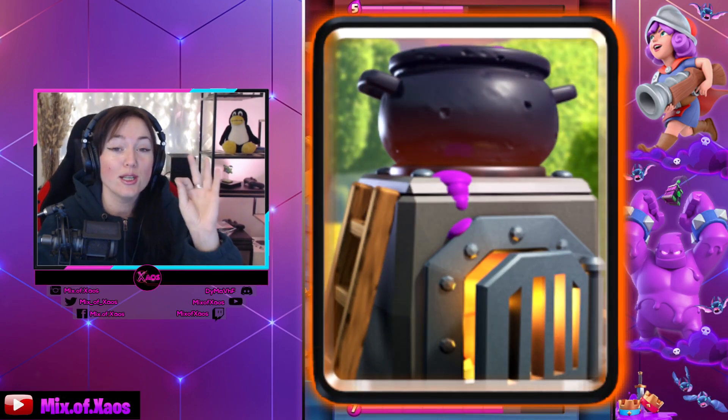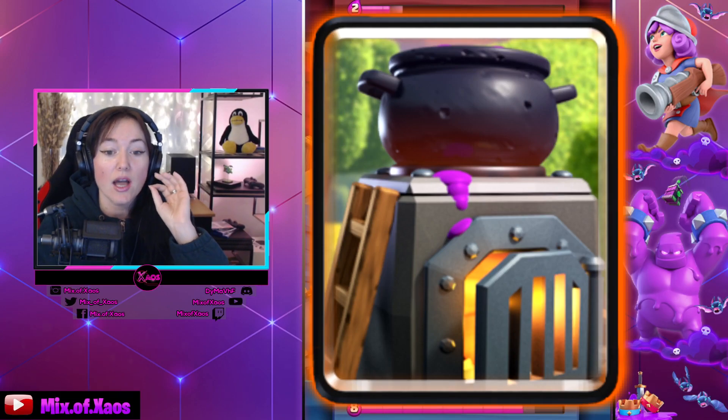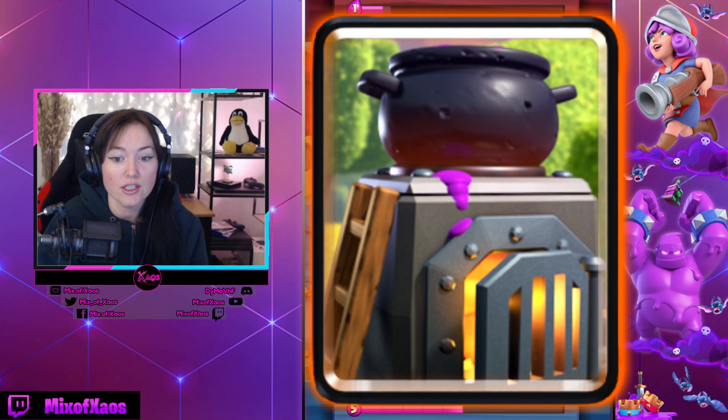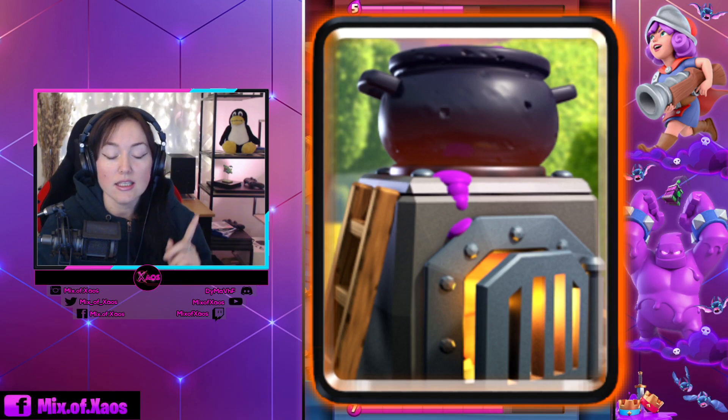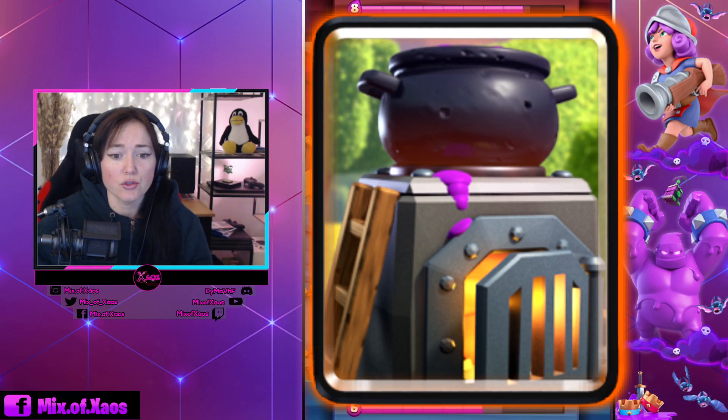First is Furnace, and I'm really, really happy about Furnace getting a nerf because it was definitely needed. Furnace is super strong in this meta — they get a lot of value with spawners in their decks with the Furnace in it. So I'm really happy about this nerf. The lifetime is going from 49 seconds to 33 seconds. Spawn rate is from 7 seconds to 6 seconds. One Fire Spirit for the death spawn. Hit points minus 17%, which is very interesting to know.